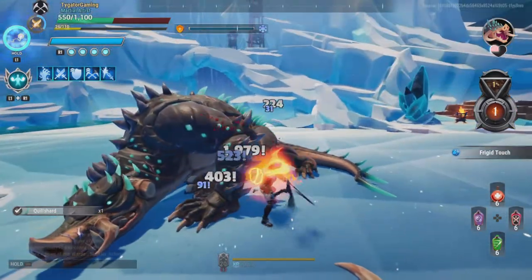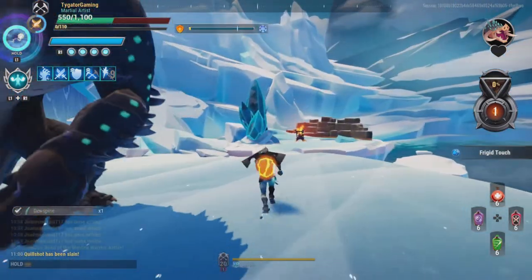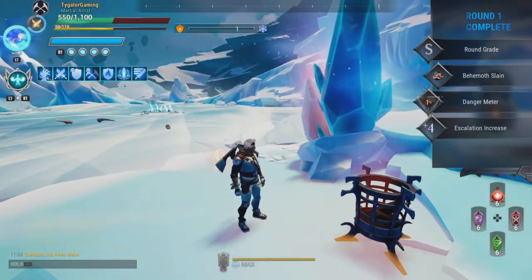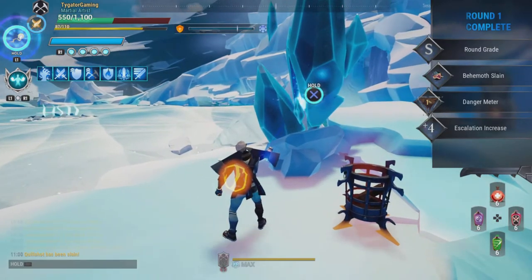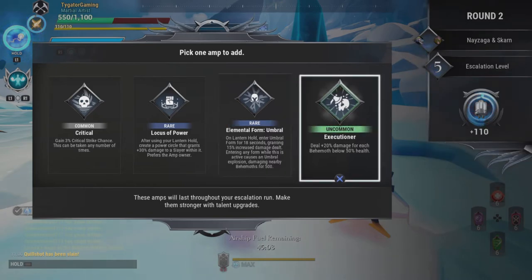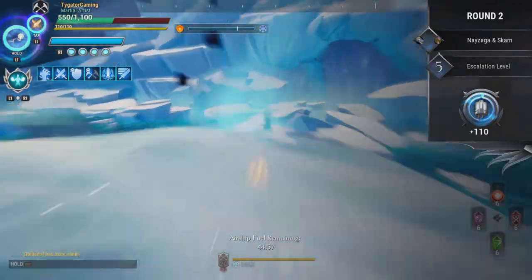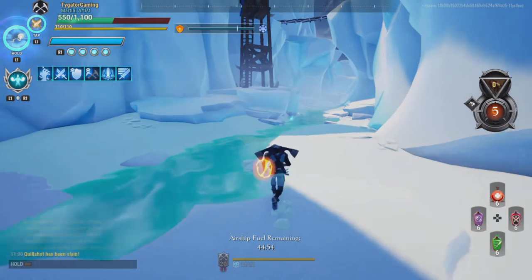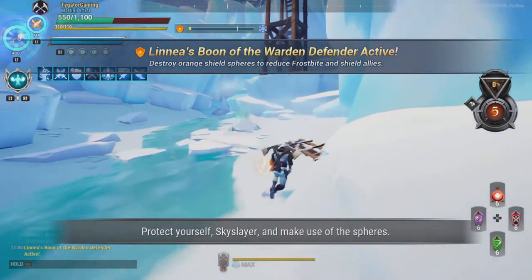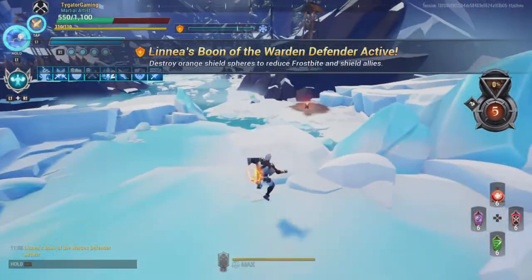I got this build from somewhere — it's called the Shock Escalation Tank Build. Look at that — simple. I know I'm doing 1 to 13 but that's really quick. We can pick up Executioner here. Just use anything based on the past escalations because they're going to help you out in the long run.